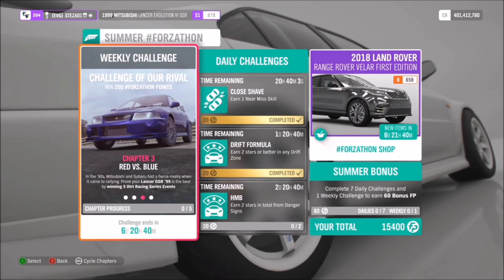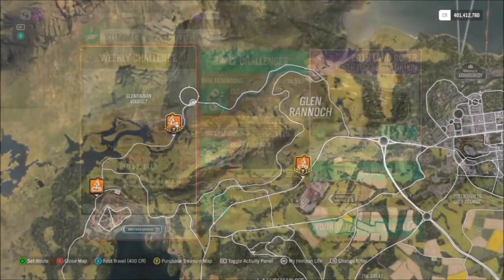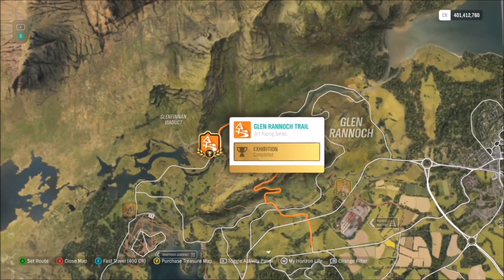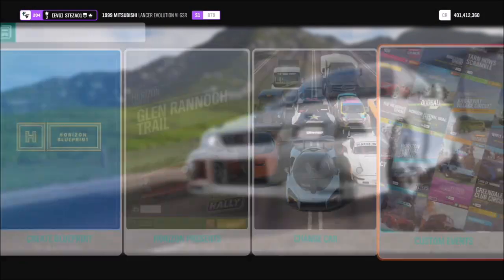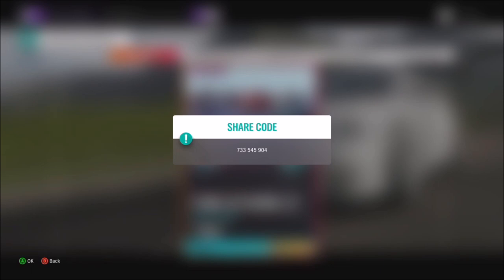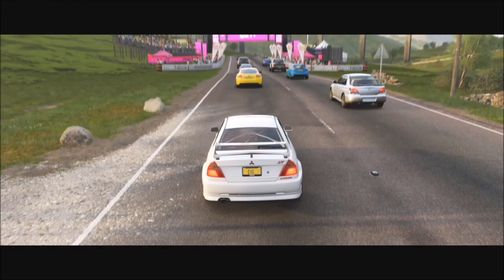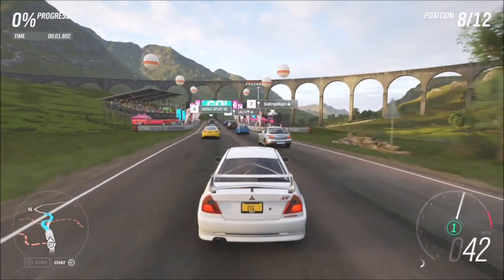The next challenge wants you to win five dirt racing series events, which is really easy. Head up to the Glen Rannoch trail in custom events — I've got a race there called Forzathon Easy, which will take you about 10 seconds per race. The share code for this is 733545904, and it's available for all of you guys to use whether you've unlocked the race or not.